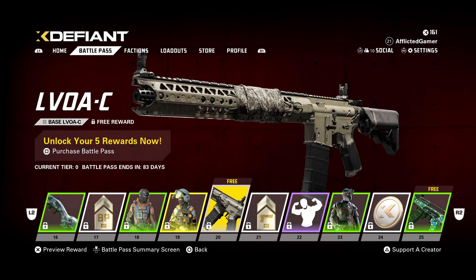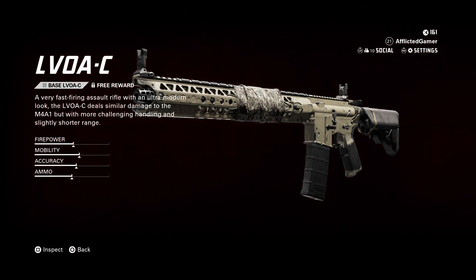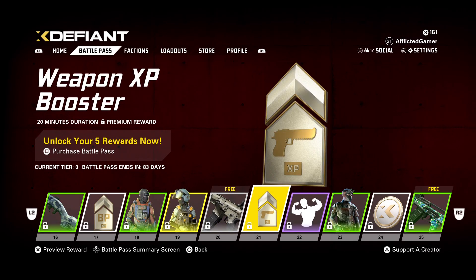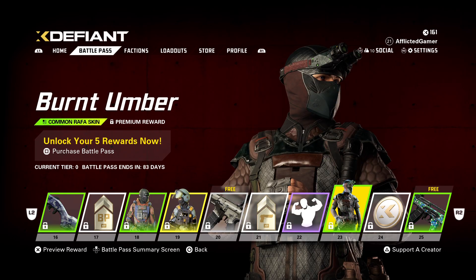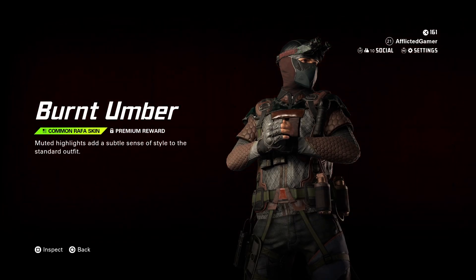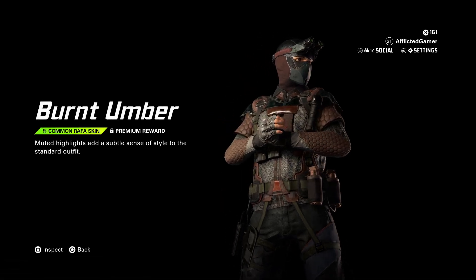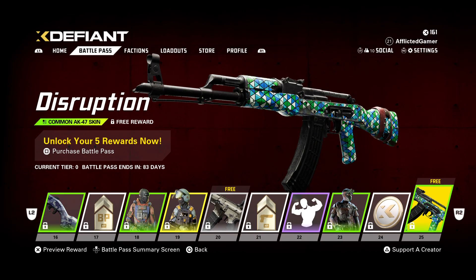The Levoac is the weapon — it's full auto, an assault rifle, just like in The Division. That's perfect. XP booster. Big Flex. We've got the Burnt Umber skin right here — it's actually not too bad of a color, I don't mind that at all. Then we have 100 X-Coins followed by a Distribution skin for the AK.